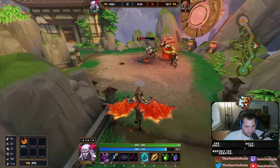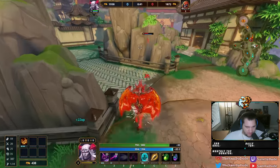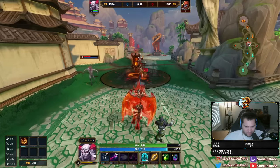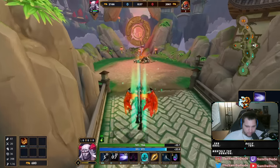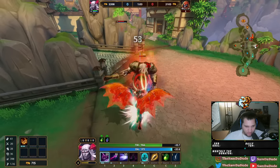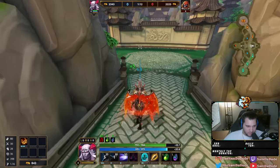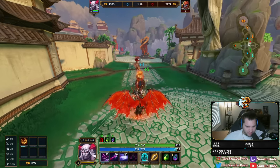His ability 3 also got changed — it does more damage and the dash is a little bit faster. The damage doesn't matter that much, but the faster dash is really nice. The slow got removed from the 3 and is now applied to the 1 instead, so it's kind of a switch around between the 1 and the 3 on the slow. Either way, pretty good stuff.